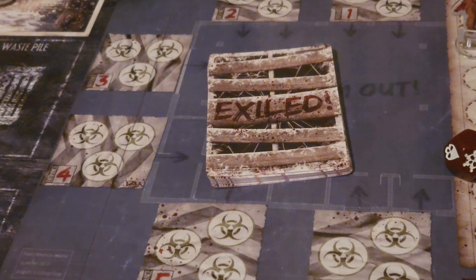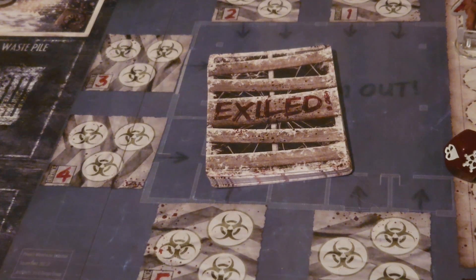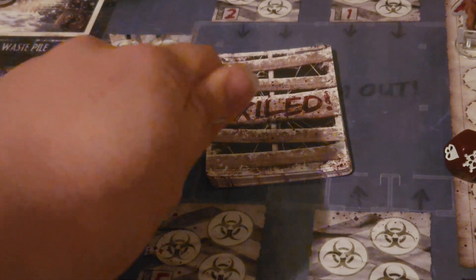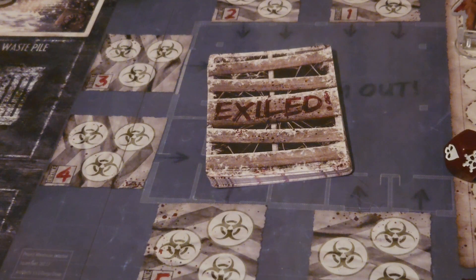The last thing that you can do inside of Dead of Winter is that once during your turn, you have the ability to call for a vote to exile. If you suspect that a certain player has been playing shady and you want to kick them out of the colony, you are allowed to immediately call for this vote. Everyone at the table will then be able to discuss why that player should or shouldn't be exiled, and then everybody will come to a vote — at the count of three, thumbs up for yes to exile them, or thumbs down for no.